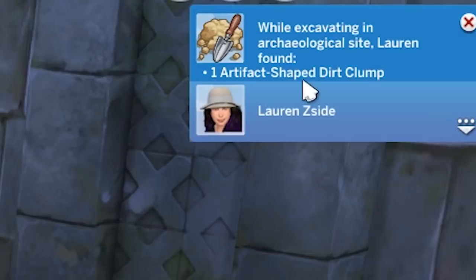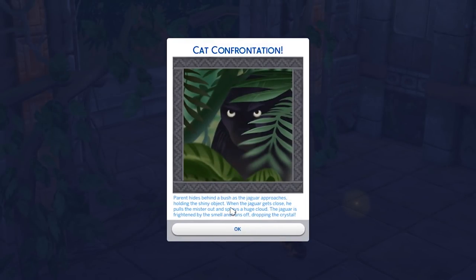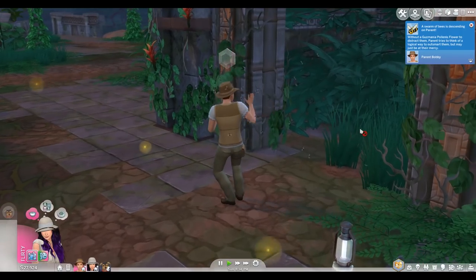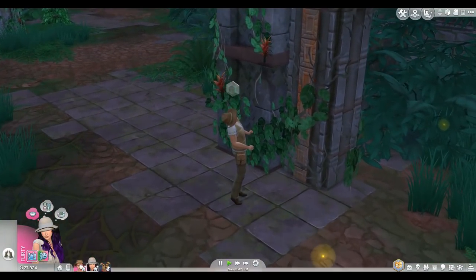Bobby left us and I found an artifact-shaped dirt clump. Oh god — jaguar in the jungle! Bobby hears a growl and slowly turns to see a jaguar patrolling through the jungle with something shiny in its jaws. The cat hasn't spotted Bobby yet. Should he stop moving and wait, or try to scare it? I want the shiny thing in his mouth. Let's do the fire quencher. Bobby hides behind a bush, pulls out the mister, and sprays a huge cloud. The jaguar is frightened, runs off, dropping the crystal. Good job, Bobby — you got the crystal! And now a swarm of bees is descending on Bobby. Bobby tries to think of a logical way to outsmart them, but he seems to be okay. Yay!